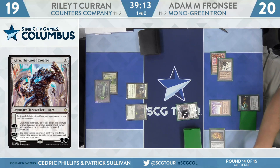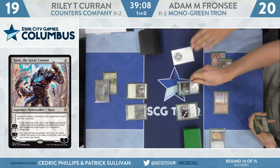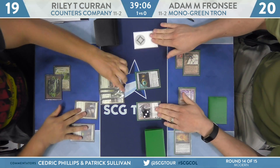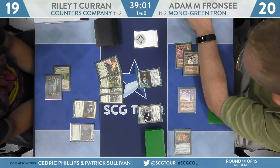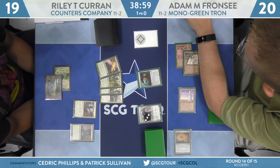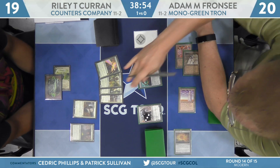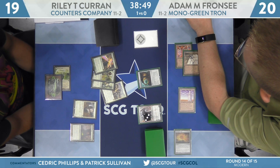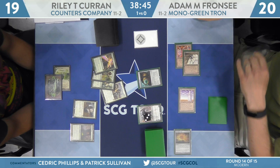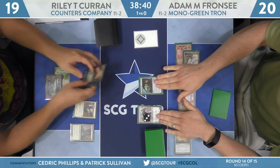Franzi checks his sideboard and looks like he's going to the Sorcerer's Spyglass — a convenient way to get the job done. He'll play it, which allows him to look at Riley's hand, name a card, and stop its activated abilities from being used. It won't surprise you which card he'll name. Riley's hand has Eternal Witness, Ranger-Captain of Eos, Noble Hierarch, and Birds of Paradise — not much combo, but this hand looks extremely liable to be locked up by a Lattice next turn.